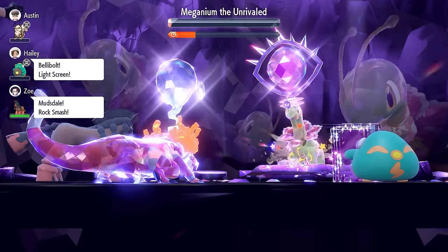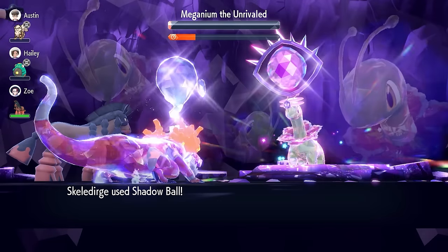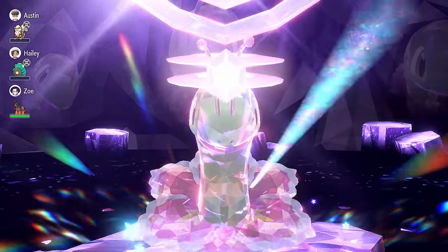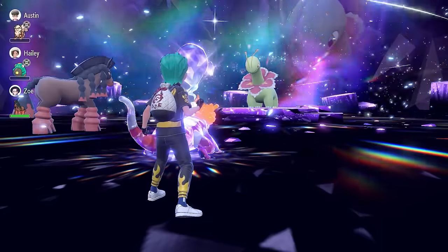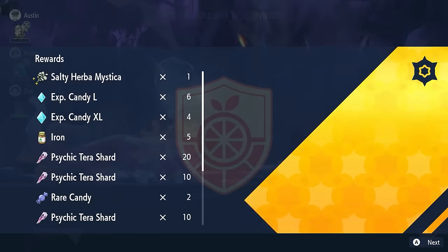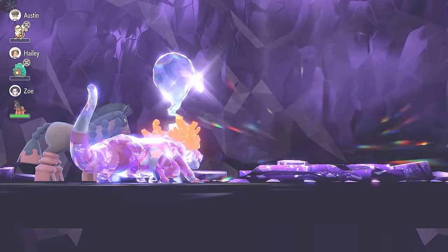One last Shadow Ball and it's done — as easy as that. The raid timer is still very healthy, and Skeledurge is able to beat Meganium pretty consistently. It's a great option for running this raid over the weekend, and we even got a Salty Herba Mystica for our troubles.